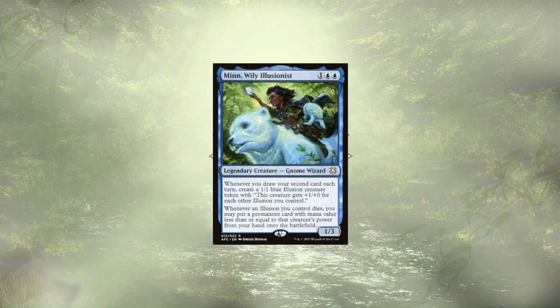Minn, Wily Illusionist, can pop off hard, especially if an opponent is speeding her up with some group hug effects. Drawing extra cards in this deck is really easy, and we've already seen a few ways to do it, and there is certainly more to come. With all these cards in hand, when our tiny-butted Illusions die, we get to cheat some of our powerful creatures out onto the field.